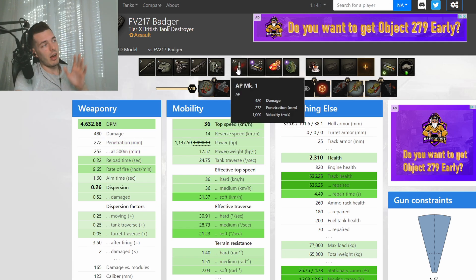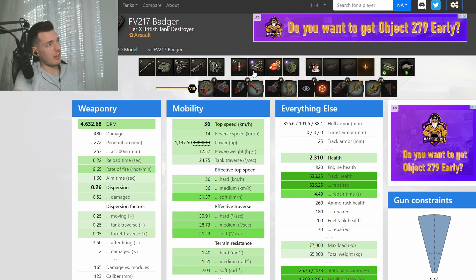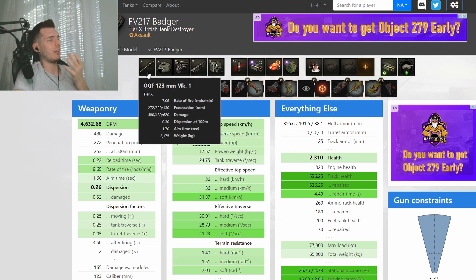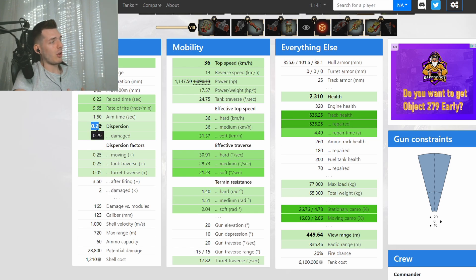1,250 velocity — pretty good. APCR has 272 at 1,000, which is also okay if you want to play with that. I equipped the tank with the bond rammer, HP in the HP slot under the survivability field modification, and also a bond turbo — you can use a regular turbo and you'll still do great. With the crew skills and rammer, that's 4,600 DPM with a 480 alpha gun. That dispersion and aiming time is just heaven for any DPM lover, and the dispersion factors also let you snipe at longer ranges.